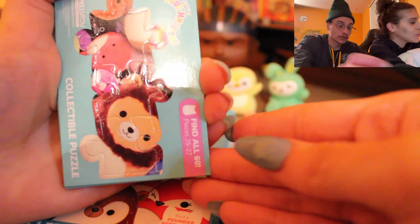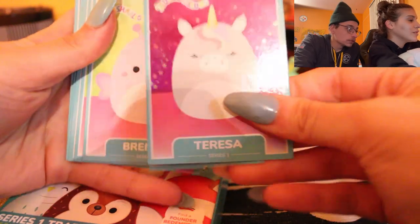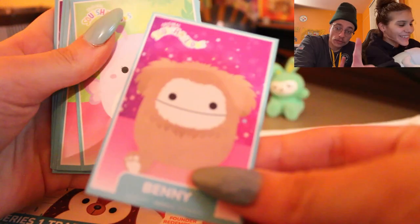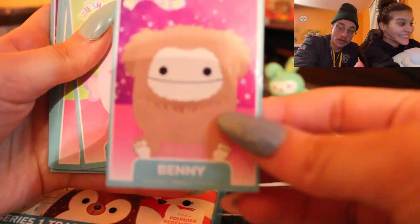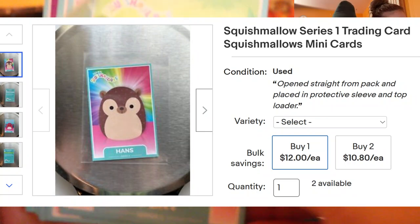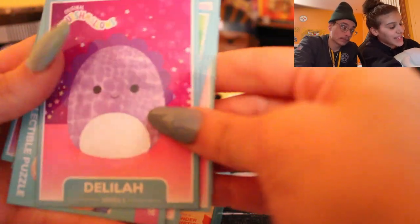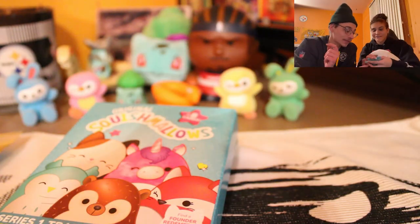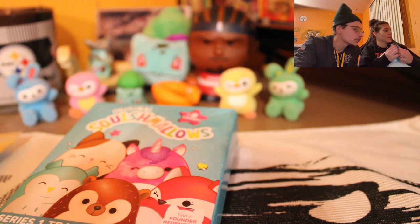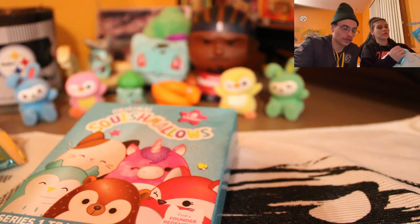New puzzle piece, 25 through 27 — I was missing this one! We got Theresa! Let's go boys. We got the short card. If you guys don't know and you're looking to complete the sets, the whole Series One — you need to get the small ones, and those are hard to find. We also got a Benny. And those special cards are the founder redemption cards — you can redeem yourself to Squishmallow.